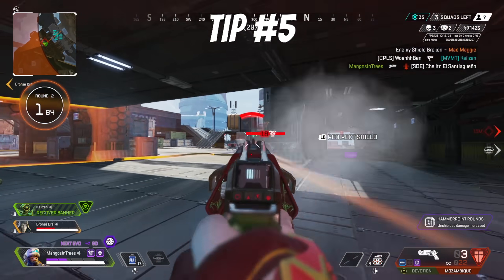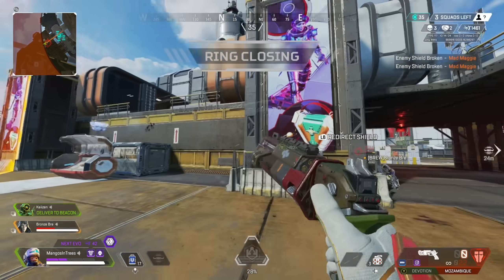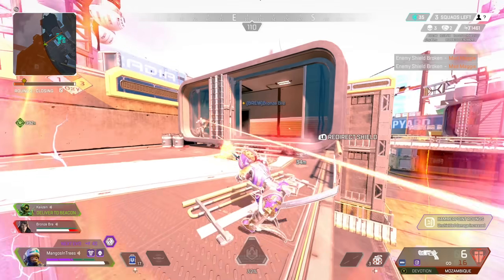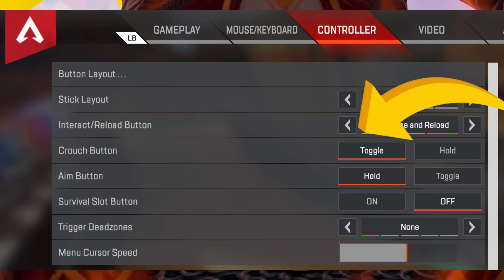Tip number five: if you don't use any paddles and you don't hold your controller in any different way, like claw, then I strongly recommend changing crouch from hold to toggle. This will make a huge difference in your gameplay because it will be much easier to incorporate crouching as a whole.